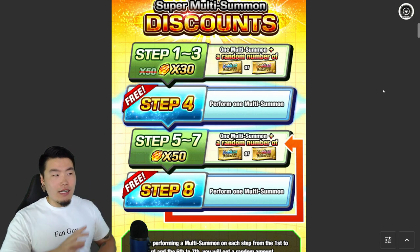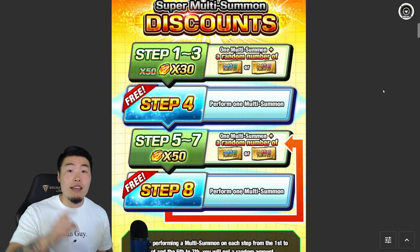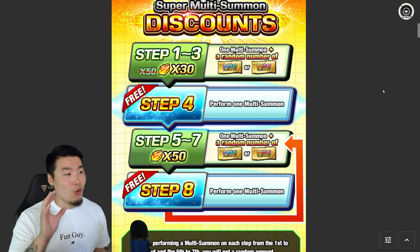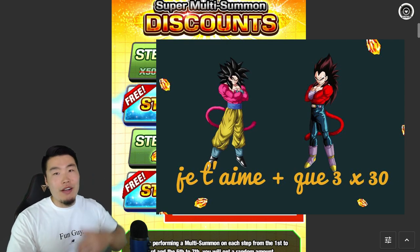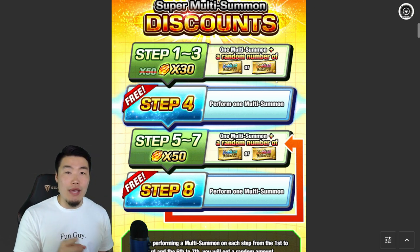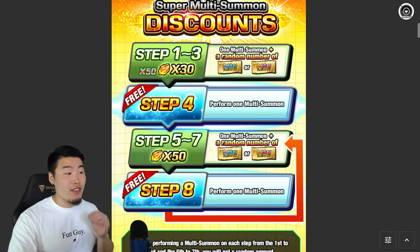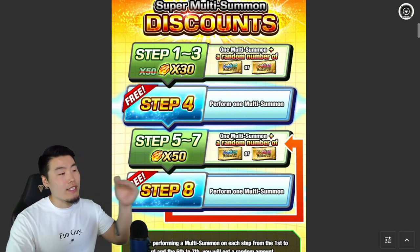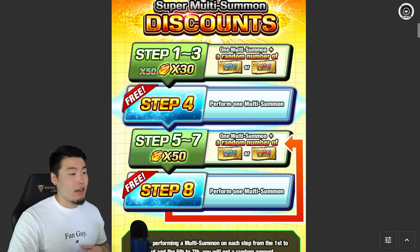I honestly believe the discounts this year are going to be very similar to what you see here, if not the exact same. And Team Dokkan actually tweeted out a little teaser that kind of backed up my theory. So here are the super multi discounts we had on global for LR Gogeta and LR Vegito: steps one to three were discounted multis of 30 stones each. That's already a really good deal — you get 20 stones off the first three multis on both banners. And on top of that, we get either the Dokkan Festival Ticket A or Dokkan Festival Ticket B depending on which banner you're summoning on.